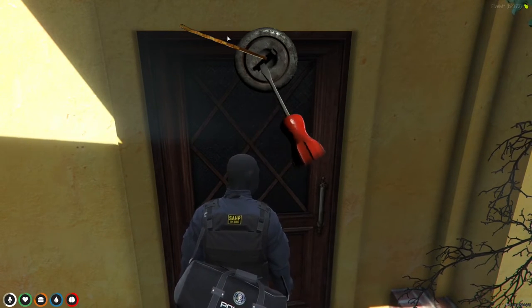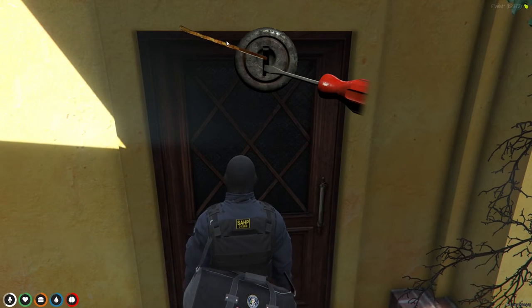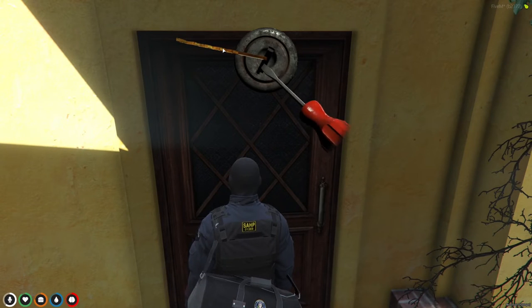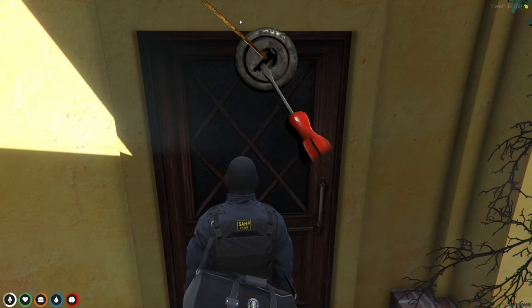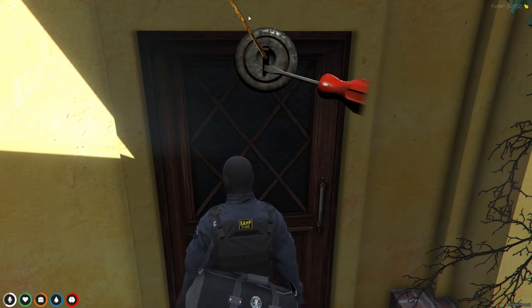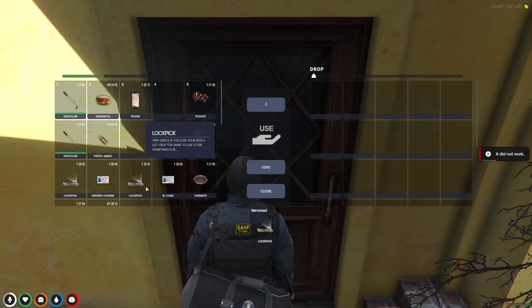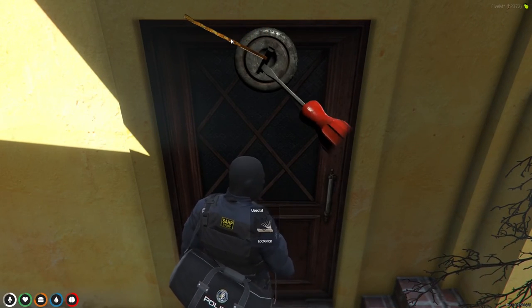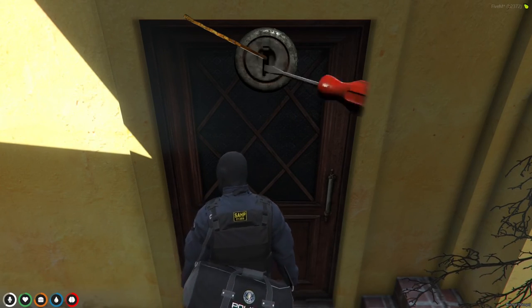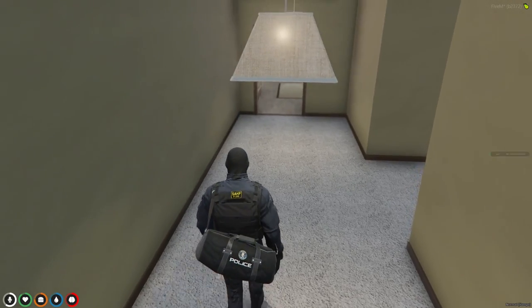We're just gonna try out these different positions. You saw that it twitched over there, so that means that's not the position. Move it a little bit — see, it's twitching. Let's go up a little bit, it's twitching again. Maybe go here — and it broke. It removed it on the first try, which usually doesn't happen. And this was the combination — that's how you lock pick in 5M.